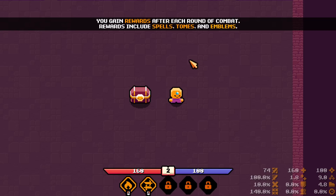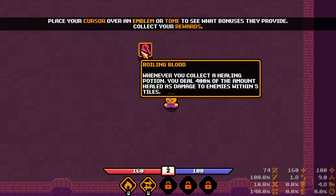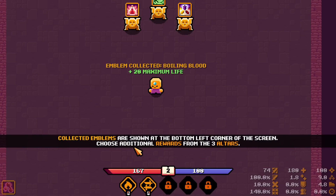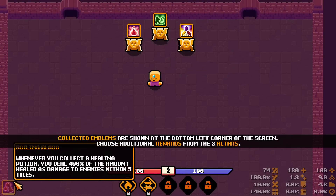Every time you pass a stage you get some stats — I think they're random. After each round of combat, rewards include spell stones and emblems. The worst one is maximum life. Boiling blood: whenever you collect a healing potion you deal 400% of the amount healed as damage to enemies within five tiles. Let's pick that up. Choosing additional rewards from the three altars — healing potions drop 60% more often. This combos nicely.